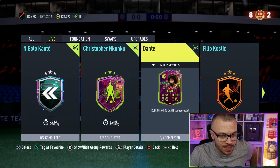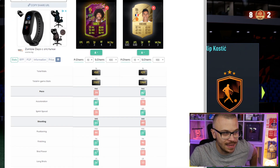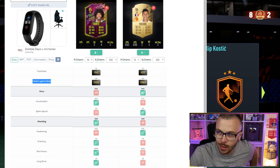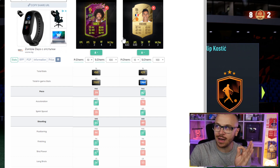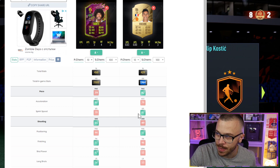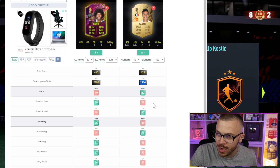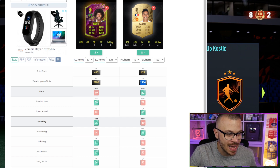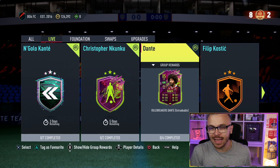Let me compare Dante to Varane — one of the best center backs in the game. Look at Dante's in-game stats: total in-game stats 2100 versus 1964 for Varane, even though he's 86 rated. The only better stat Varane has is sprint speed — plus 5 pace difference when you account for Dante having plus 1 acceleration over Varane. And we all know Varane is a beast in FIFA 22.